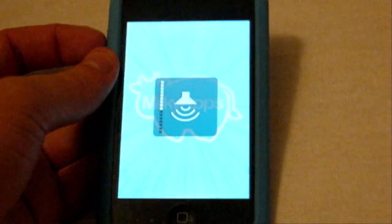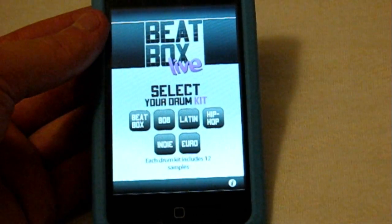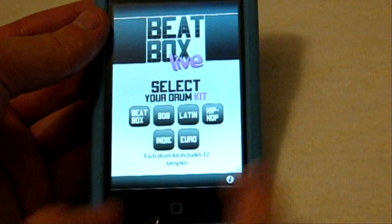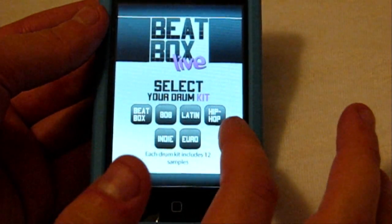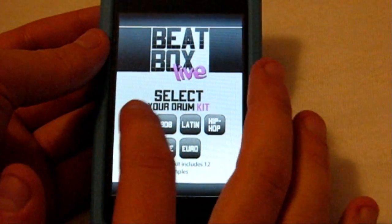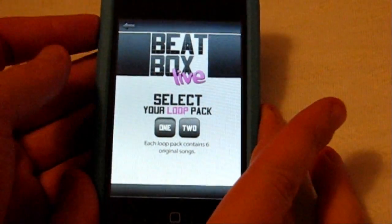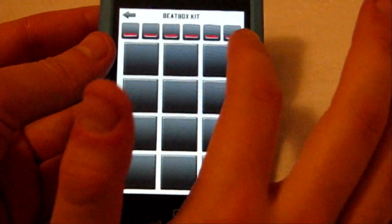The last app I have for you guys is called Beatbox Live. I did review the light version of this a while ago, but this is the live version — which makes no difference whatsoever, it's just more packs and drum kits — and it's $2.99. I'm not sure if I'd cough up three bucks for it. You've got a few different packs: Beatbox, 808, Latin, Hip-Hop, Indie, and Euro drum kits. My favorite is definitely Beatbox just because it's insanely fun to mess around with.